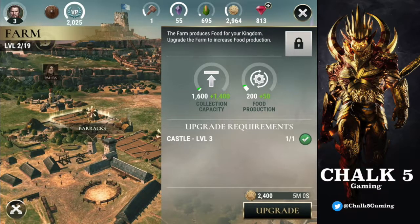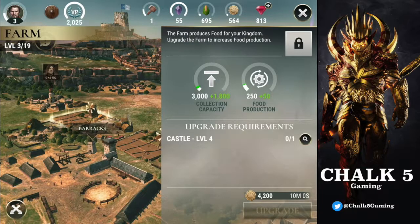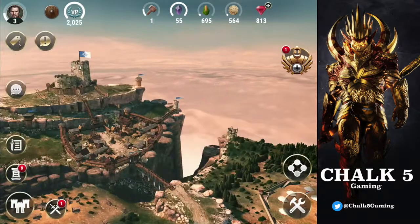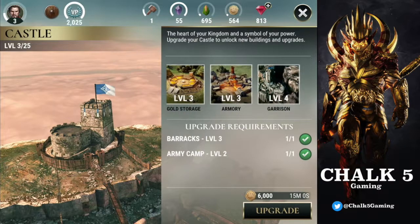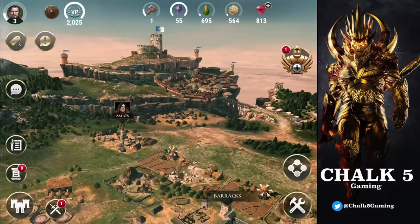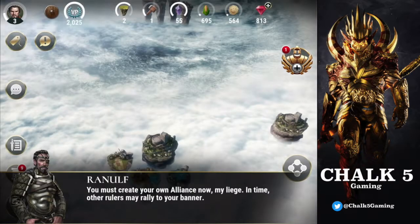We can upgrade the original gold storage, but maybe food is more important right now because upgrading troops costs a lot of food. We can upgrade this later which will unlock the food storage, gold mine, gold storage, armory, and garrison — that's going to be pretty cool. I kind of want to go and attack someone, find someone like level two or three.